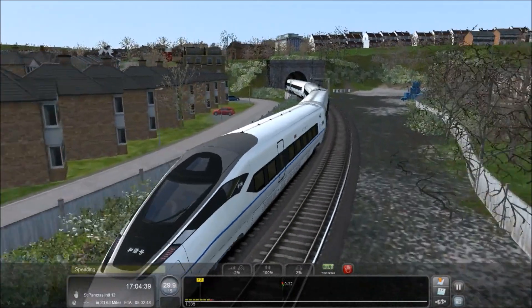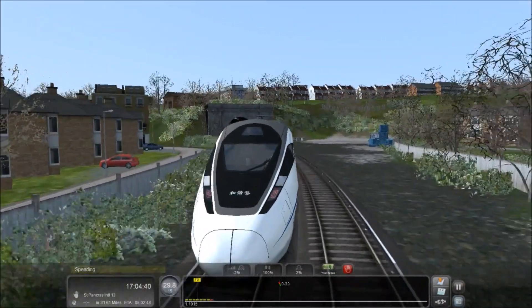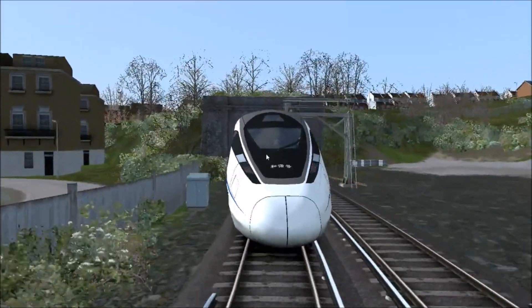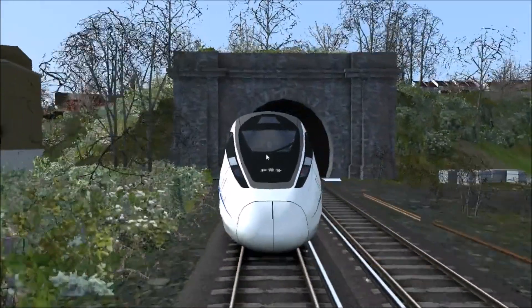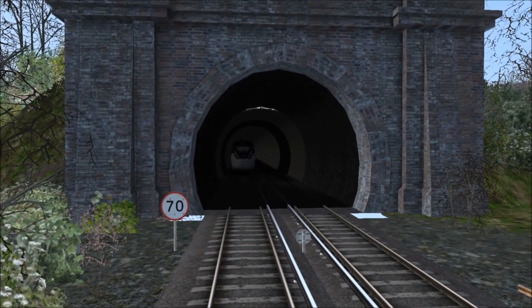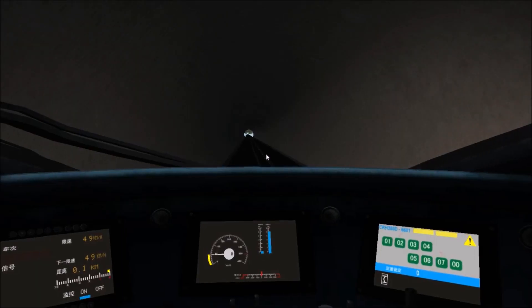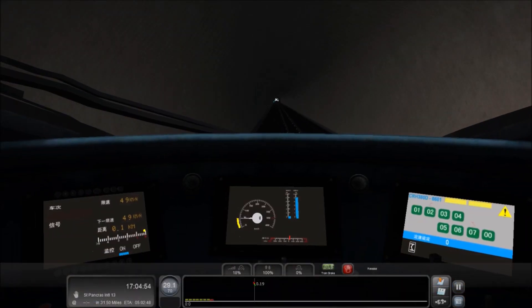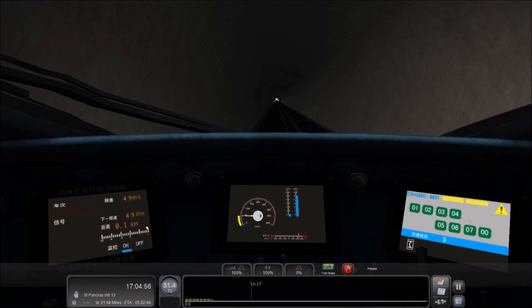Look, we're going into the deep abyss of the tunnel. I like how the red lights on this one flash — that's pretty cool. We could probably watch them. Speed limits just won't be a thing; we're just going to bomb it down. However, when we do get to Gravesend, I will slow down because it's quite a sharp bend.